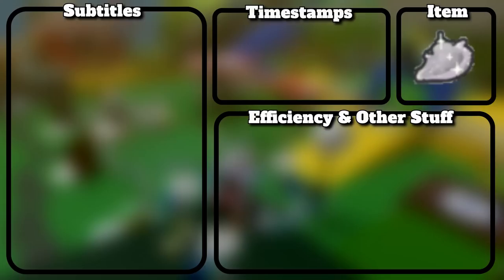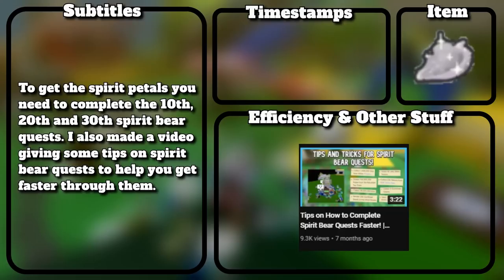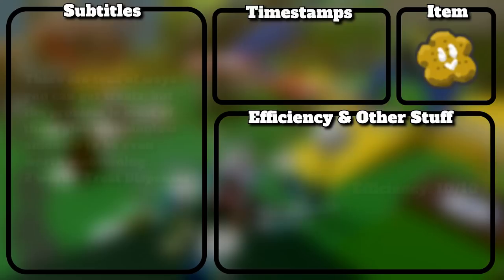To get the spirit petals you need to complete the 10th, 20th, and 30th Spirit Bear quests. I also made a video giving some tips on spirit bear quests to help you get through them faster.